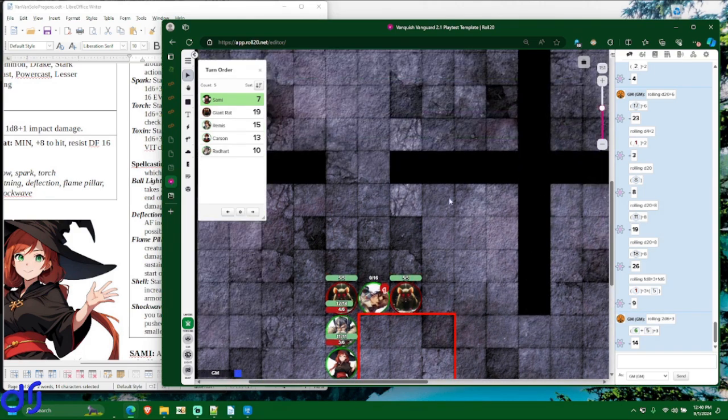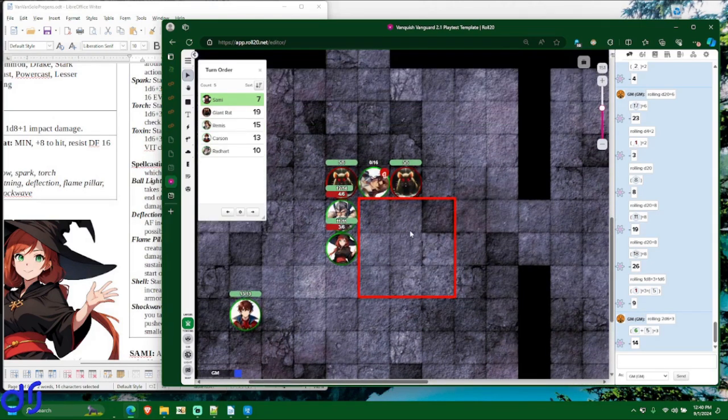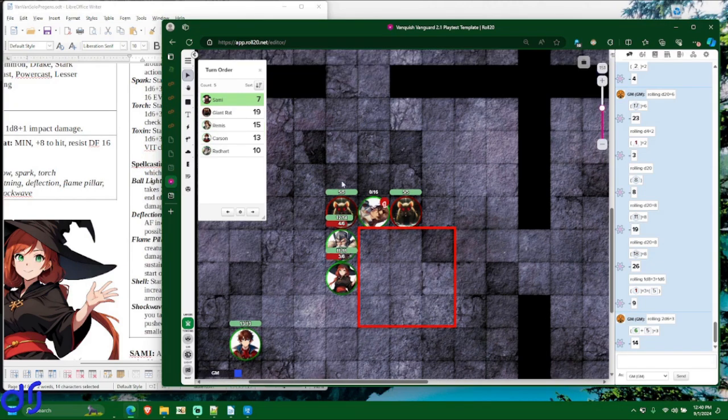All four of those rats are burned to a crisp by Sammy's Flame Pillar. When you're fighting large swarms of weak enemies like this, arcane spell casters really prove their worth — they are great at dealing with big swarms of weak enemies. Another fantastic turn for Sammy.